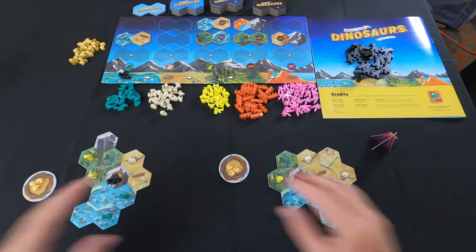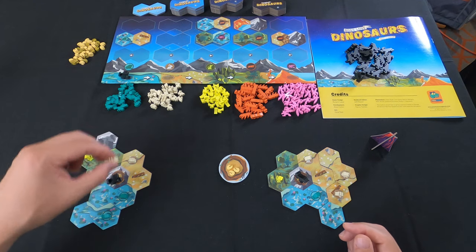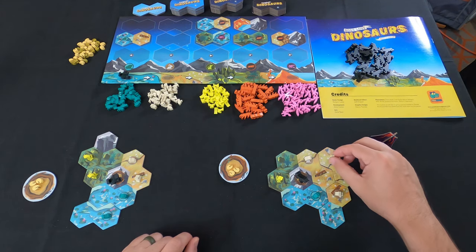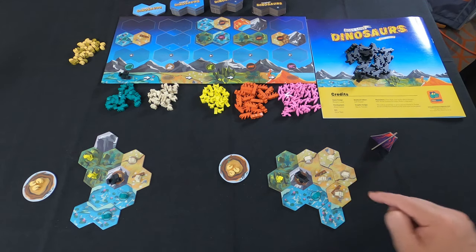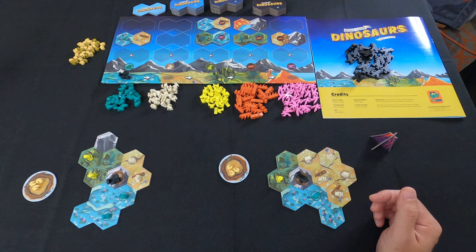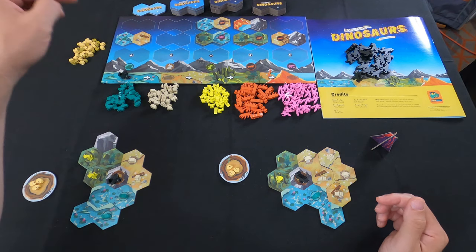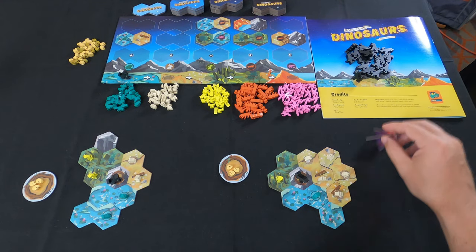Now this column is empty - that means the rabbits activate, and this is the part that happens simultaneously for everyone. Player one has a rabbit and only one more spot with a plain, so their one rabbit multiplies into another rabbit. Player two has three rabbits - each one can multiply and expand, but they can only place two because they only had two open plains available. Dinosaurs do not activate yet because the column with the dinosaur token has to be the one that empties in order for the dinosaur to activate.